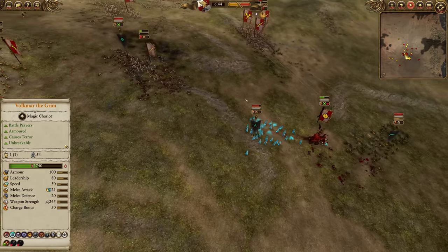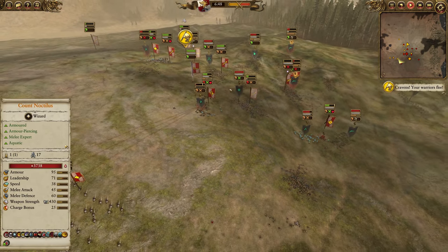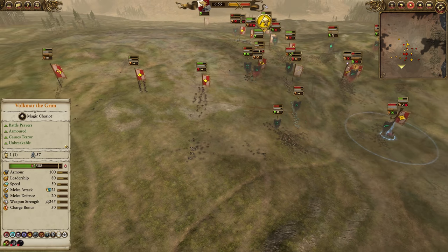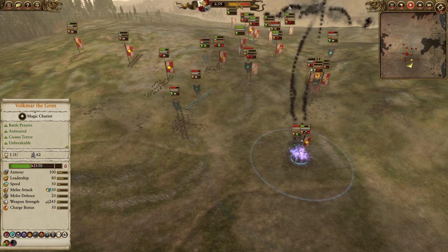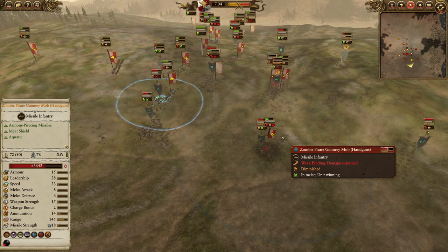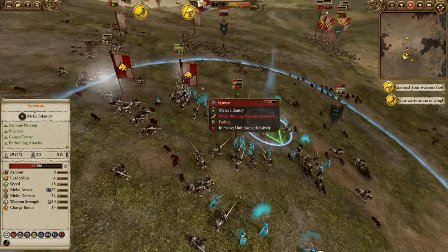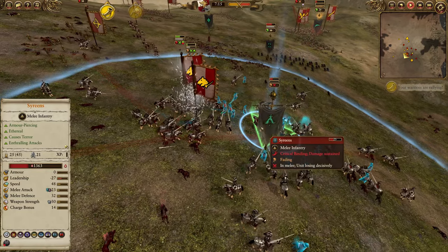Balance of power is still pretty close, but a lot of that is held up by Noctilus counting for so much. If you actually look at the Vampire Coast's forces, things are looking somewhat grim. They still have quite a few scurvy dogs left, but there are Empire Knights here as well. We've got some Huntsmen coming back from rout, and a nice little bombardment from Count Noctilus into Volkmar.